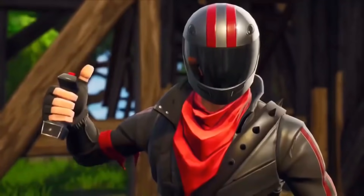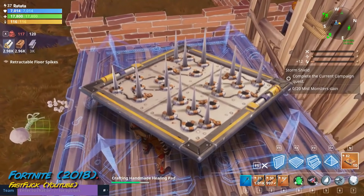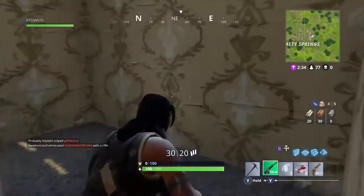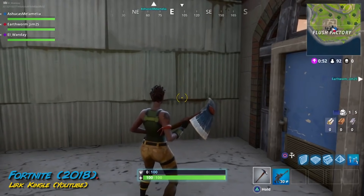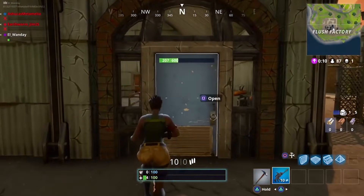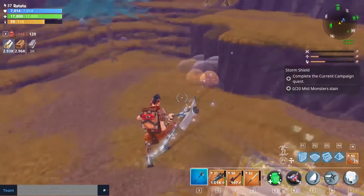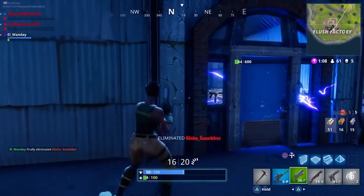Going back to Season 1 and 2: there was a time before the damage trap was introduced that was really odd. There were two different types of traps — the ceiling trap and the wall dynamo. As you can see in a clip by YouTuber KTown70, the ceiling trap can be placed on any ceiling and uses electricity to zap foes. YouTuber Lurkingle shows the wall dynamo in action, which has the same style and function. He got plenty of eliminations with it, which is rare because the thing is so noisy. We feel the fact that these traps were noisy led to them being vaulted and replaced with the silent but deadly damage trap, which could be placed on both ceilings and walls but only makes noise when placed.